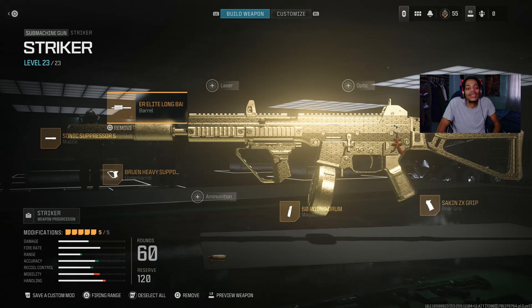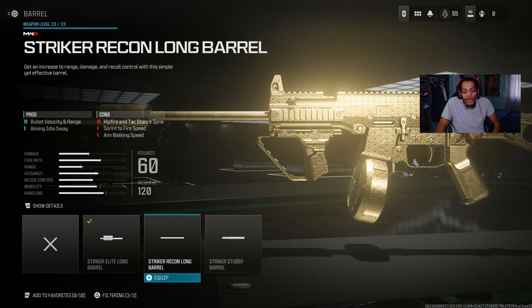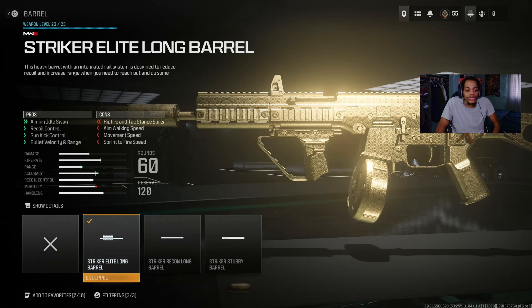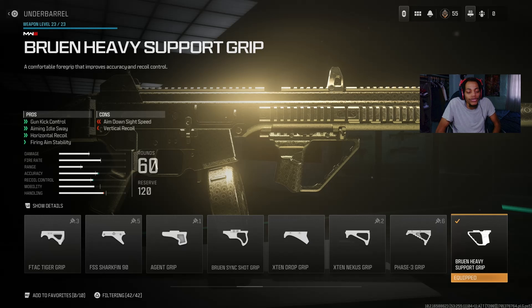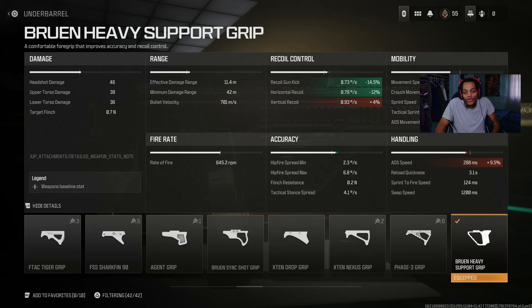If you don't want to use this barrel you can use the second barrel — they're both good for real. For the underbarrel I got the Bruen Heavy Support Grip — a good underbarrel with gun kick control, aiming idle sway, horizontal recoil control, and firing invisibility. It does decrease ADS speed but it gets the job done helping with accuracy and recoil. The details show recoil control for gun kick and horizontal, and green on accuracy — really helps.